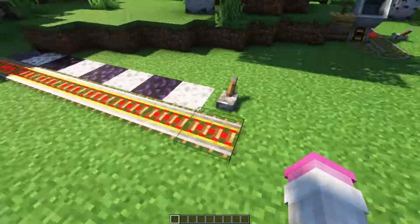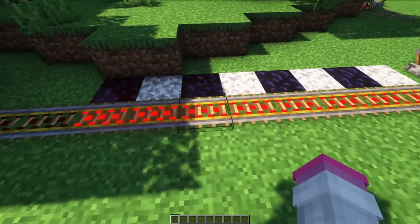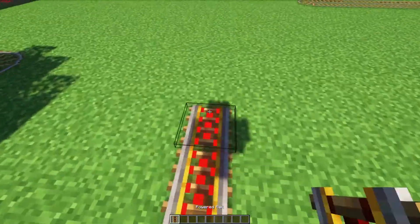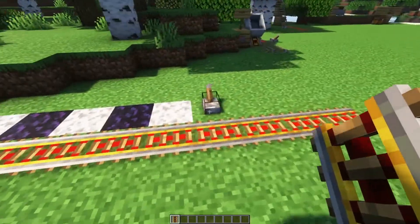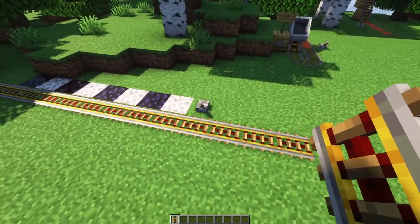Something else you should know about powering them is that when you power one, it powers up to eight blocks in each direction — so one through eight will be powered each way — which means you can have up to 17 powered rails from a single Redstone source. That's very useful if you want to use a lot of them.